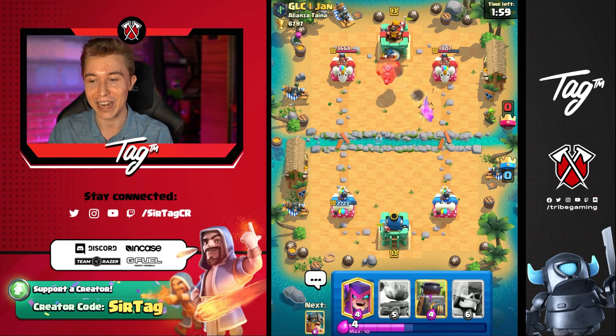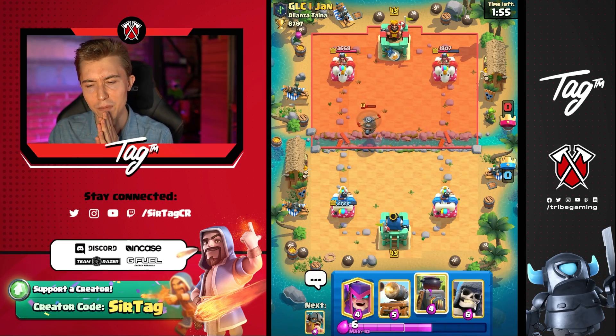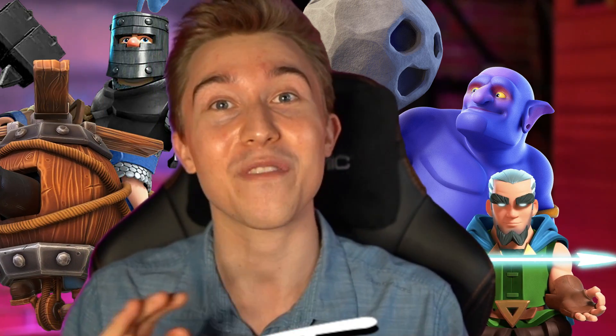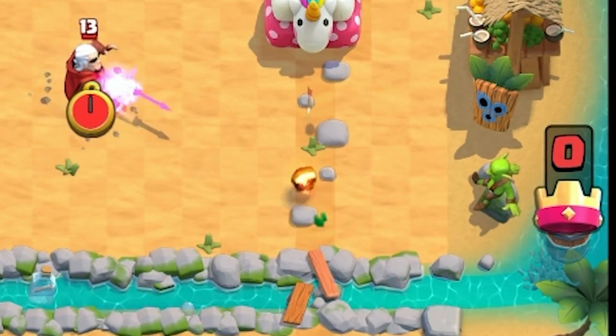But it locks onto his Flying Machine instead. Dude, what are you doing? Why do you have Flying Machine with a Bowler, a Dark Prince, and just the weirdest composition that I've ever seen. So we need to go in for Fire Spirits on the right-hand side to cheekily get that chip damage — I don't think it's gonna connect.